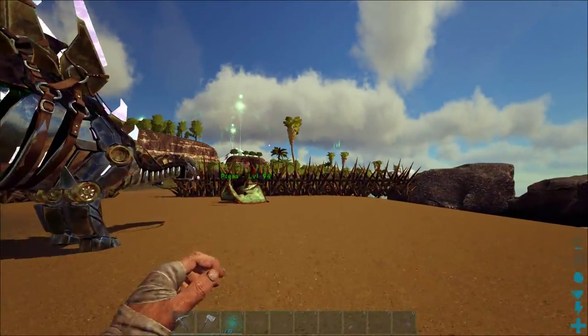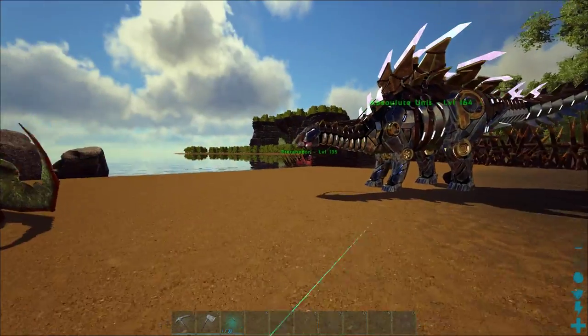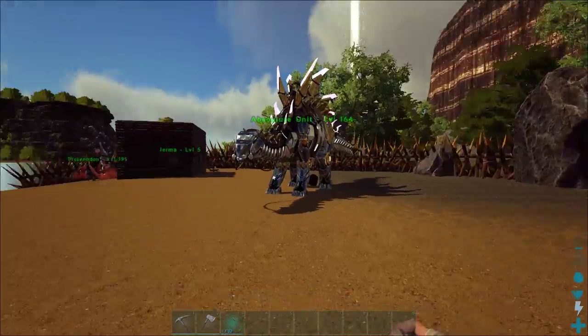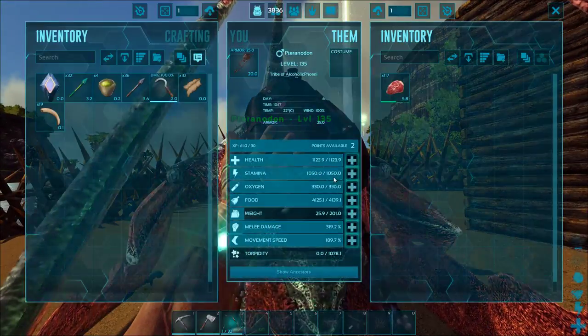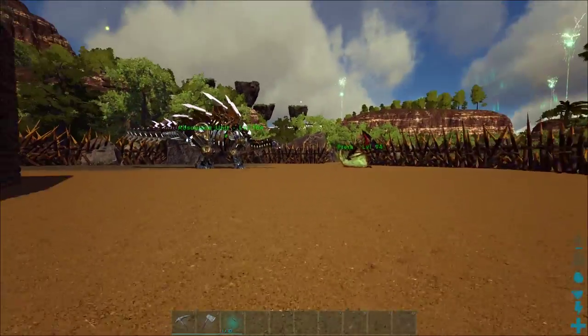Today I would like to hunt around for an Argy if I can get one, so we've got some more carry weight. I really don't think there's any way we're going to get back that stuff from over there unless we have something to kill all those dinos. I don't think any level Pteranodon is going to be able to do it — I think we'd just be screwed.